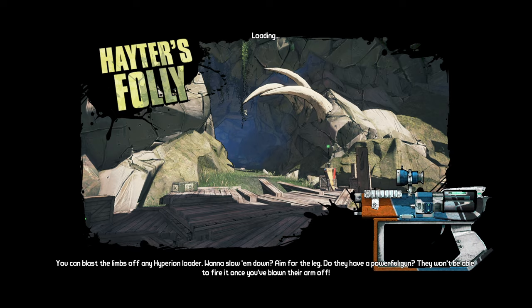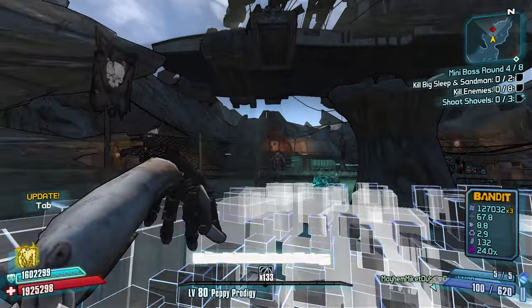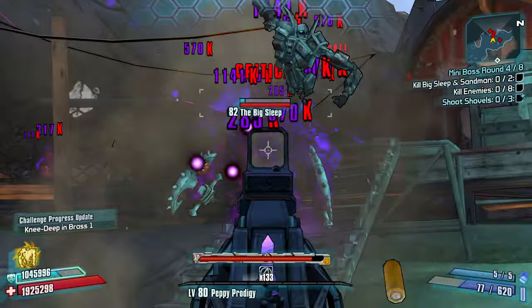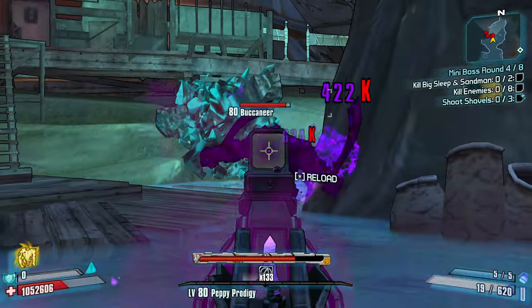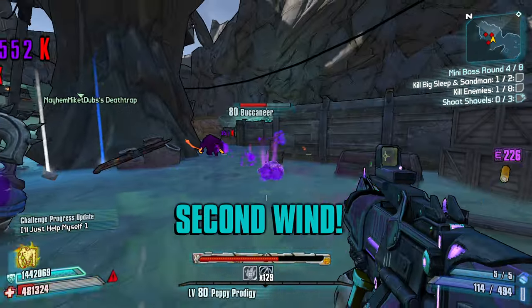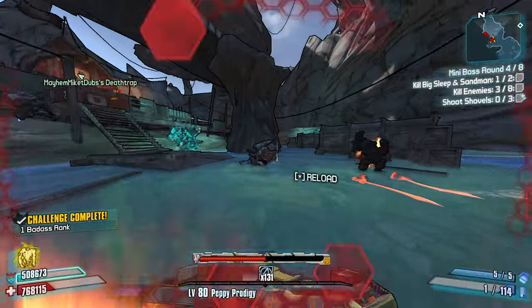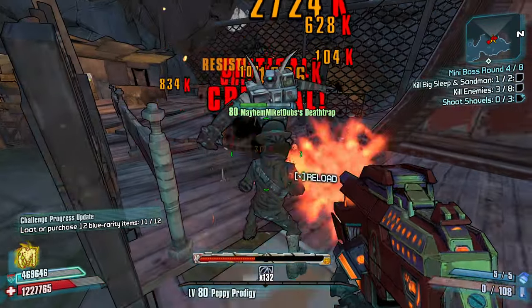Hater's Folly — now this should be challenging. Hope is that maybe the Slagga can get this done for me. Just keep your eye out for the block, that's all we got to watch out for. There's the block — switch targets. Okay, that guy blocked as well, that was annoying. The Big Sleep is just a really tough enemy. Oh, Heartbreaker — that's not a bad weapon at all.